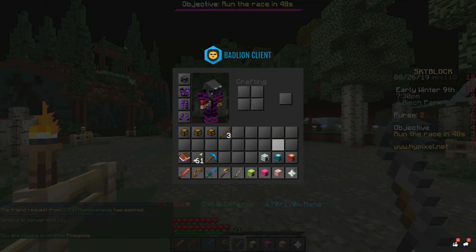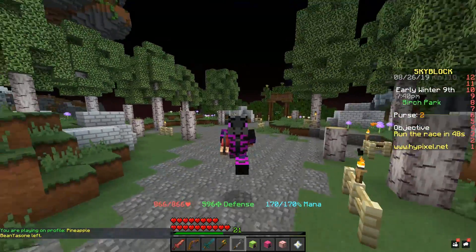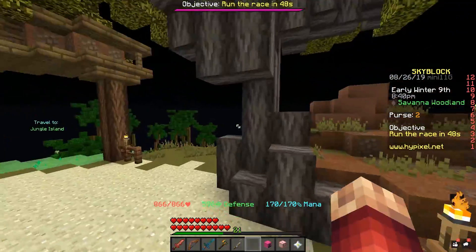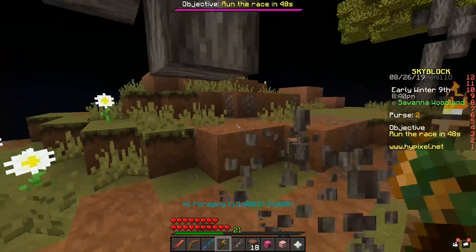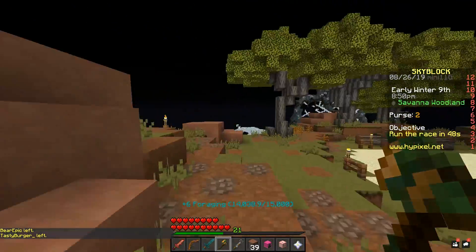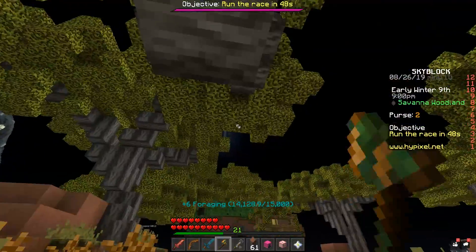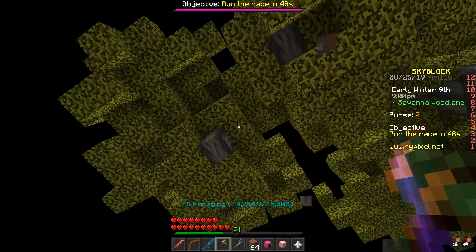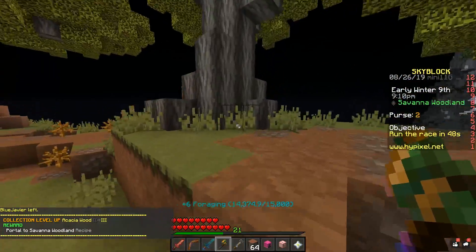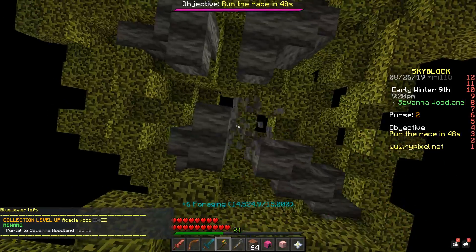We have a level four spruce and level four dark oak, so we're going straight to the acacia one because it's level one — it's going to be the easiest to upgrade and the most beneficial toward unlocking another slot. Here we are at the savannah woodlands, and with your jungle axe you can completely mow down through these trees, especially once it powers up. We already have 39 acacia wood. Acacia is one of the more annoying types of wood to collect due to the way the trees are shaped, but the logs on the floor help a lot. We just upgraded our acacia collection within seconds.